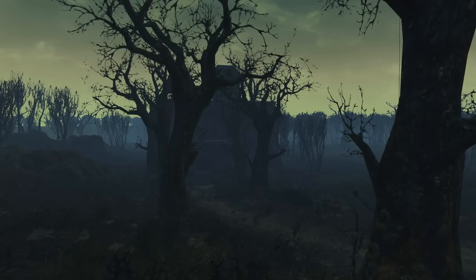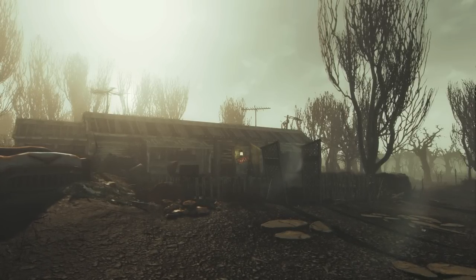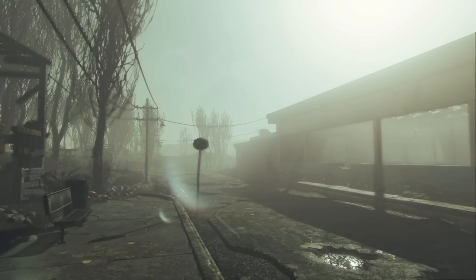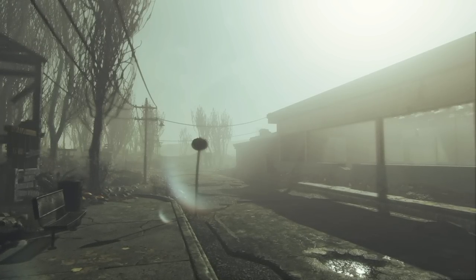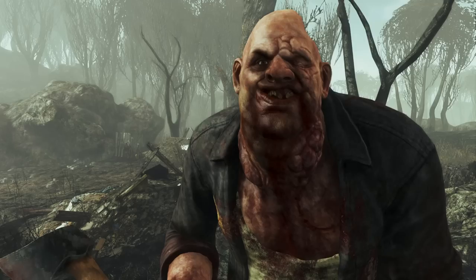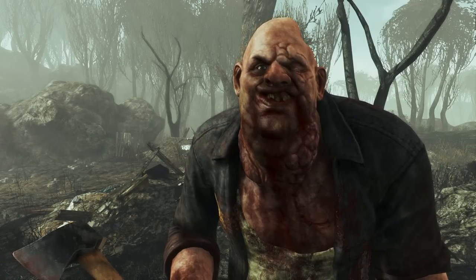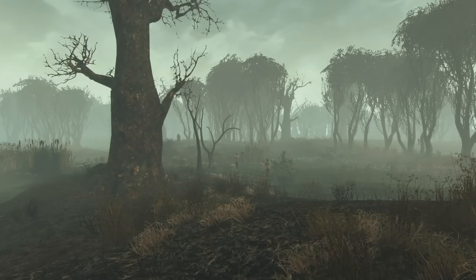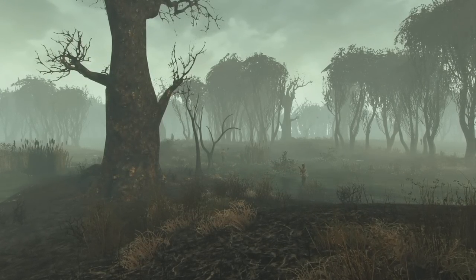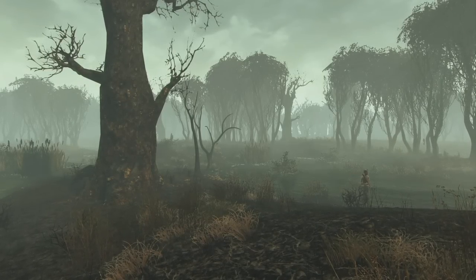Other than that, the Capital Wasteland team spared no expense regarding the details of the DLC. After playing through the mod twice and exploring heavily, I have yet to find something out of place. This mod team painstakingly remade every detail of Point Lookout, and it's remarkable. The swamp folk look so good in the updated Fallout 4 engine, and they are just as bullet-spongy as they were in the original DLC. Seeing them hobble in the distance through the fog and the shadows is just as unsettling as when we first experienced it in Fallout 3, and the updated combat in Fallout 4 makes fighting them feel fresh again.